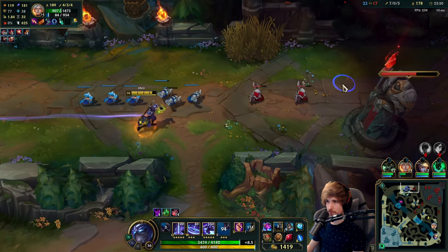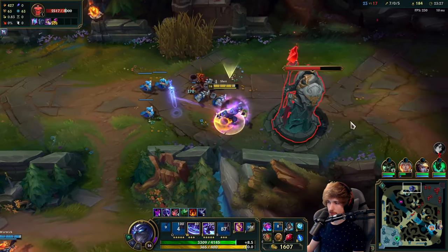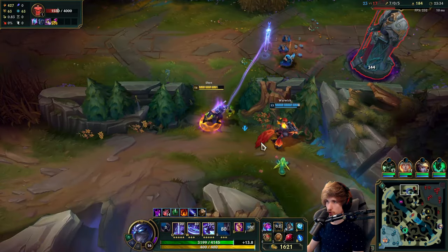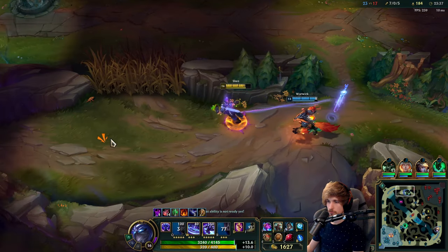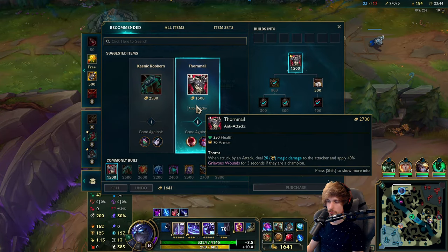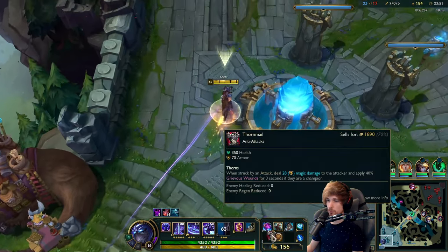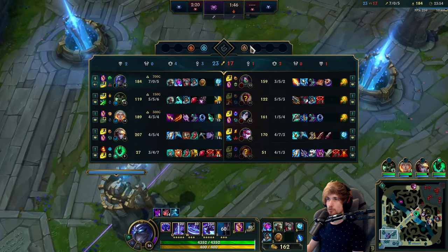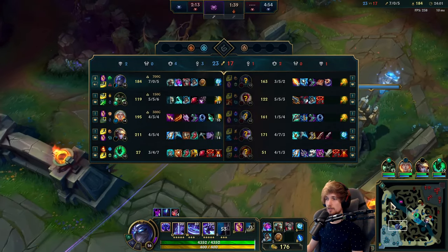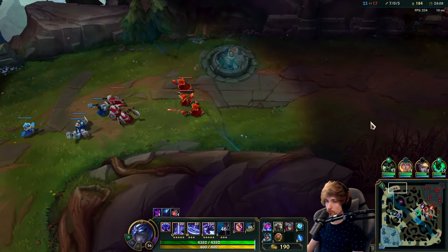Let's push one more wave and then we're good to go. Nice — maybe we can also take the tower. Not going to mess with MF — she's probably not alone. Let's go ahead and go for Thornmail. Let's go back top lane again — this time dragon spawns in 1:45. If we push top lane all the way out, they'll have to use TP if a teamfight starts, so being here would be a very good choice.